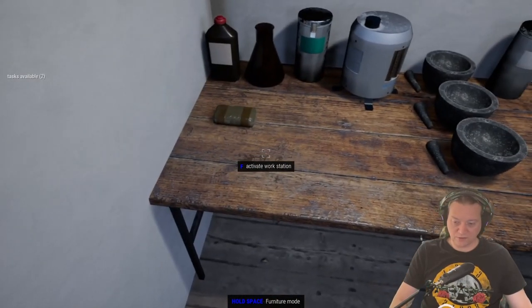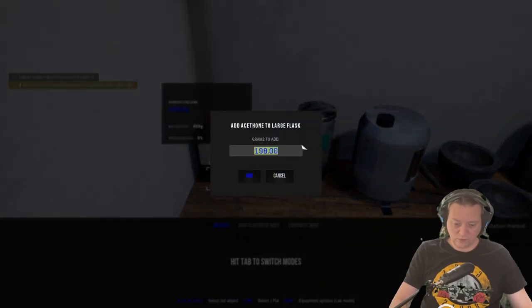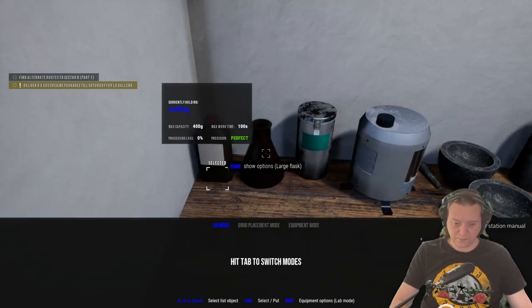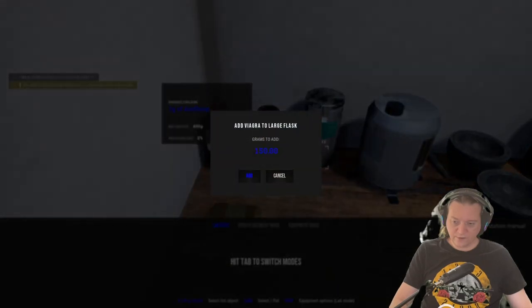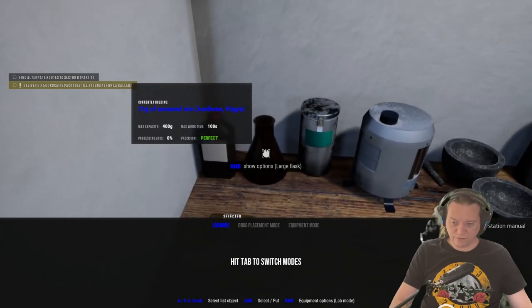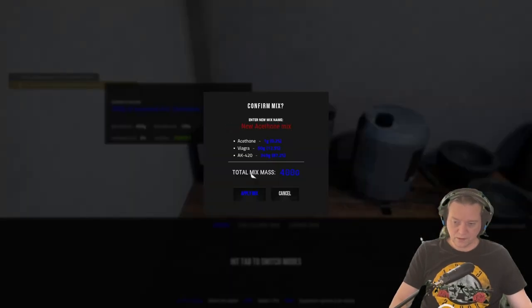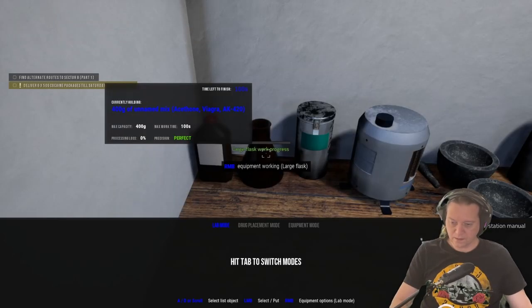Let's start with part one: the Mixer. We put 1 gram of acetone into a flask, 50 grams of Viagra into the flask, and 349 grams of weed into the flask. Then I apply this and call it Mixer. I use dried weed here — you can use wet weed, but keep in mind that once you go to the next step and put it in the crystallizer it will halve the product, whereas if you use dried weed it's already been halved through the dryer.